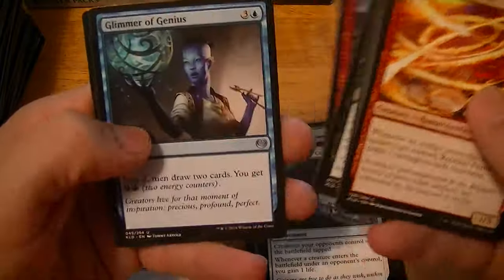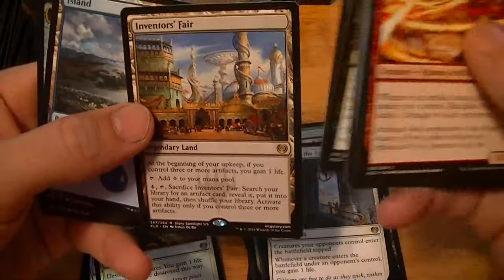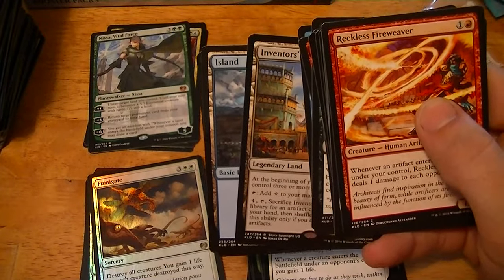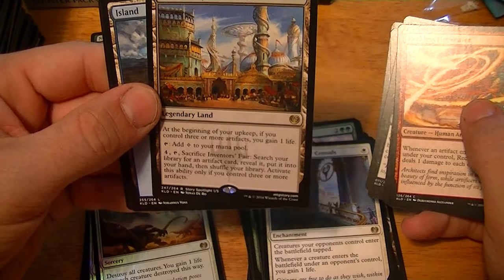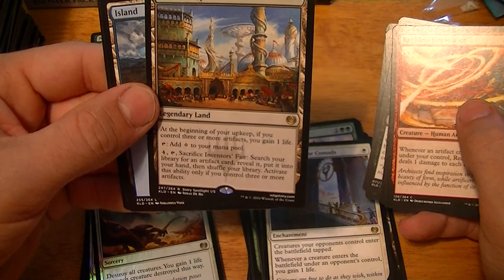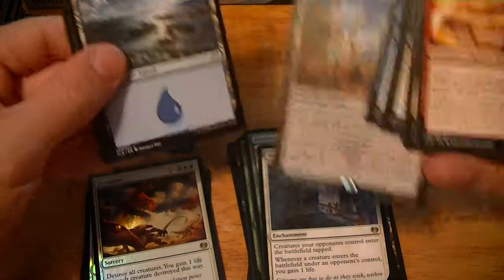Aetherborn Marauder, Harnessed Lightning, Glimmer of Genius. Inventor's Fair — oh there it is, it's a Fumigate, woohoo! What's Inventor's Fair worth? A couple dollars. At the beginning of your upkeep, if you control three or more artifacts, you gain a life. You can sacrifice it to search your library for an artifact, reveal it, put it in your hand, shuffle your library — activate only if you control three or more artifacts.